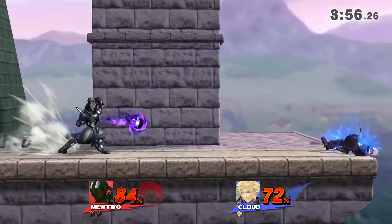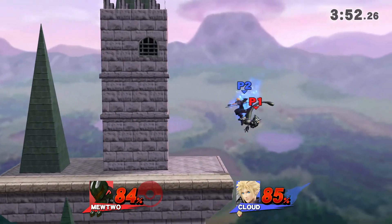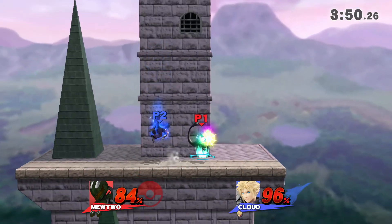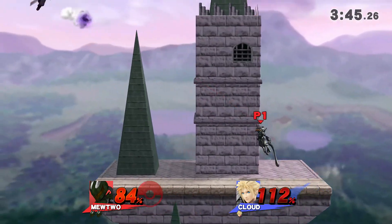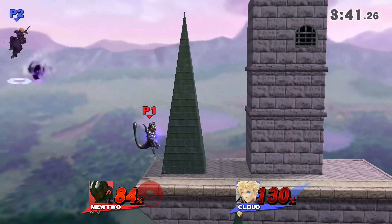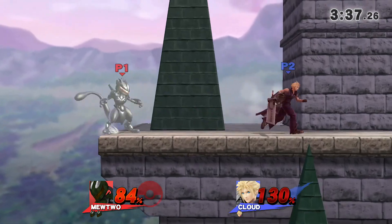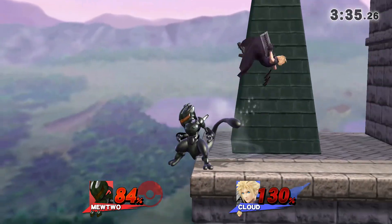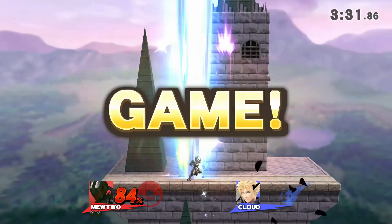Forward tilt, pushing him away. Got that nice shadow ball, pushing him away with a forward throw, up air. I'm trying to bait him into using his special. Got that nice down smash punish. I was trying to do something crazy. I'm just avoiding every kill option he's throwing at me, and that will take his stock.